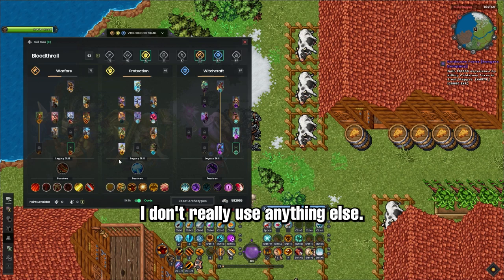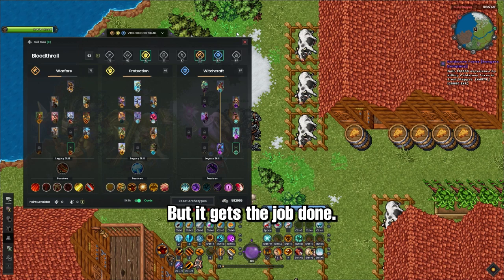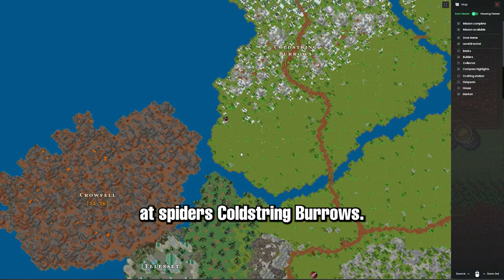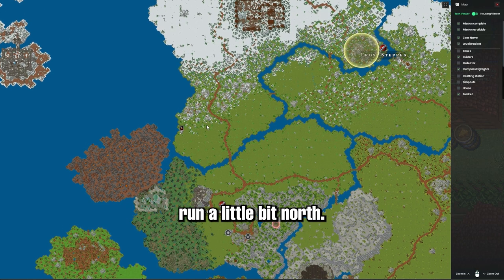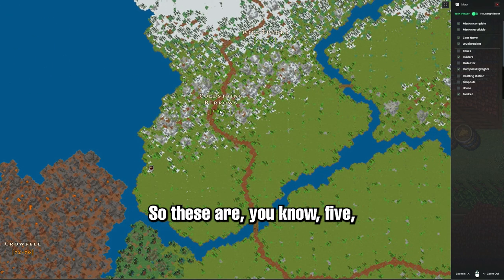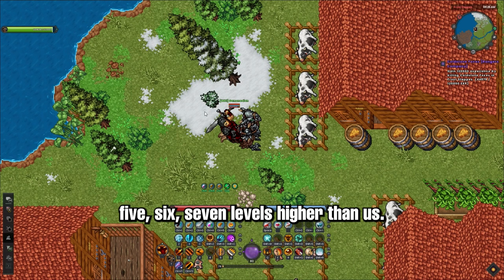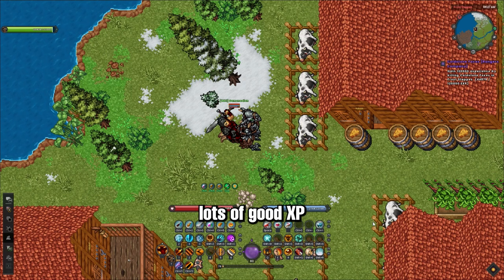I don't really use anything else. If you feel like this build is missing something, feel free to let me know — it gets the job done. So we're up here at Spiders, Cold String Burrows. Spawn at Elder Coast Respawn Shrine and just run a little bit north. Our effective level is level 63, and these spiders are about 5, 6, 7 levels higher than us. That's perfect — we'll get lots of good loot and lots of good XP.